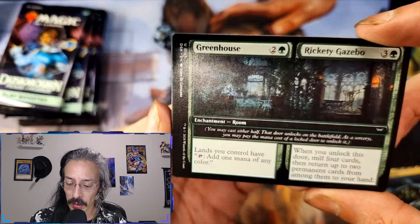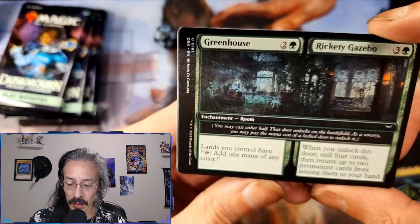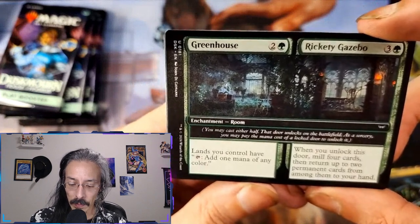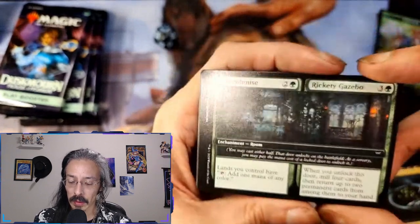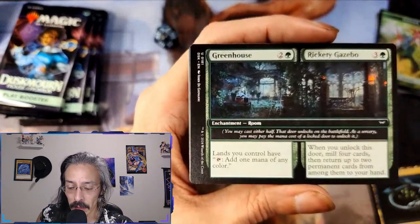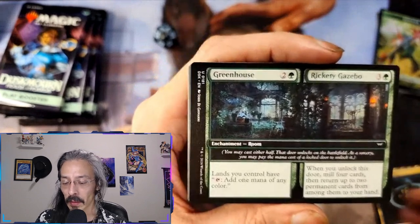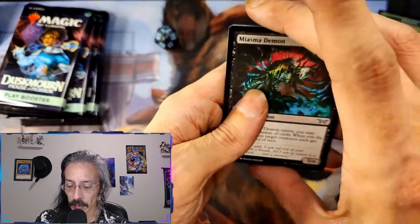When half that door is on the battlefield, as a sorcery you may pay the mana cost of a locked door to unlock it — either half. So you have to cast one first, and then you can pay the other one — kind of like the adventure mechanic, that's cool. When you unlock this door, mill four cards and return up to two permanent cards from among them to your hand — not to the field, but to the hand. I see a pretty card back there.